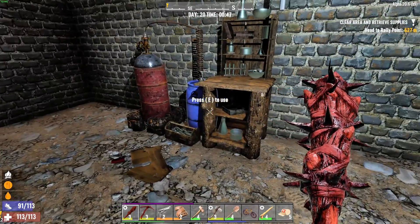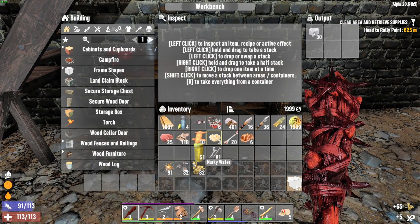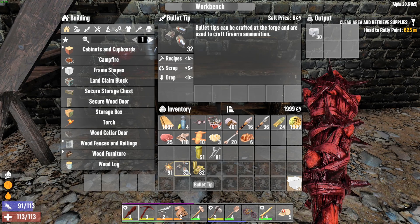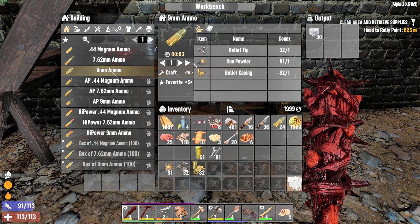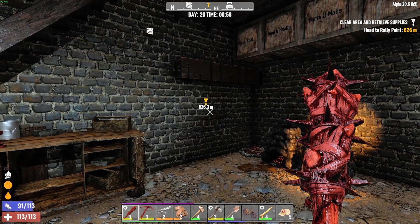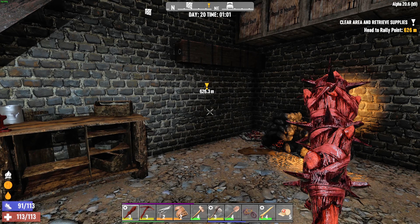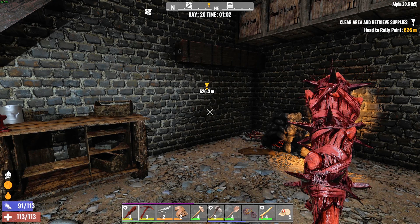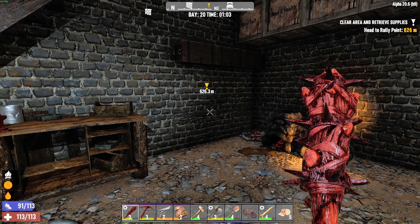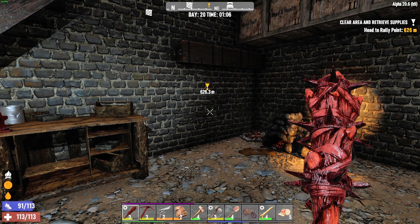Thanks everyone for watching. Recap is: we got a chemistry station going, we got a second forge going because I got a forge schematic, got a few more boxes going on, so now I can actually make some ammunition — I will make 9mm because I can, that's just kind of my thing. Tomorrow is day 20 — I guess it's already day 20, but next episode we'll do full day 20. Hopefully we'll find some other stuff. I want to explore some of the other cities. Now that the house is kind of getting squared away, I'll do some boring stuff off camera and tomorrow we'll come back with the more fun and exciting stuff. So until then, good day and happy gaming.